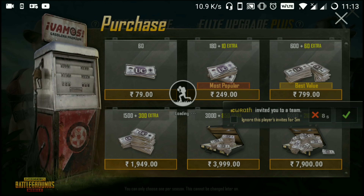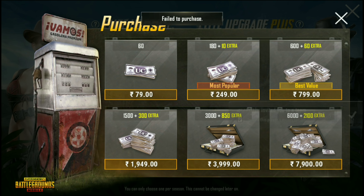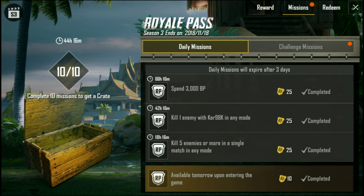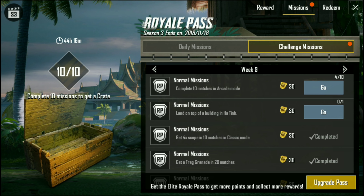Oh, what a happy moment! What a good thing! We will play after this. Let's go — what are you doing? They buy here. This red dot is very irritating, I am telling you. So let's go, let's buy the Royal Pass.